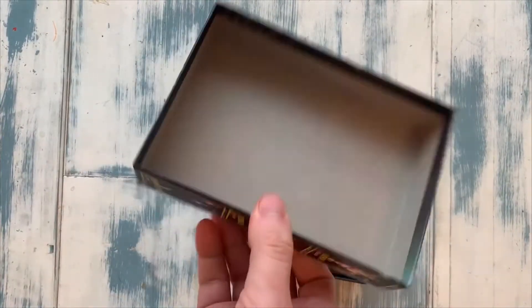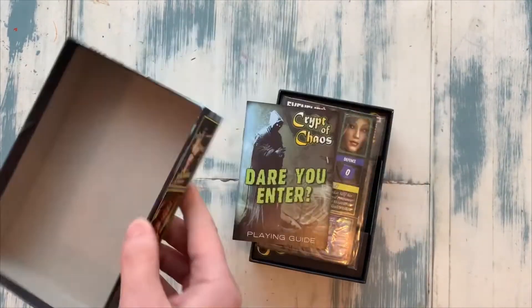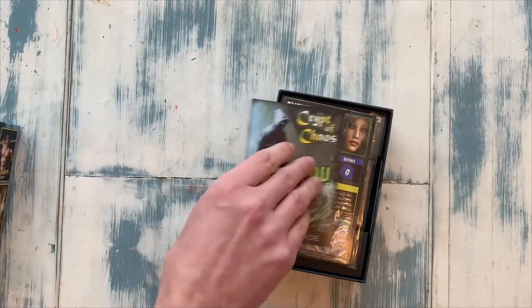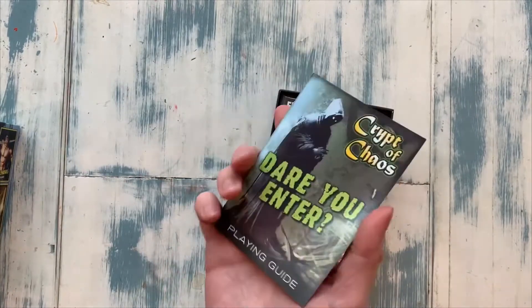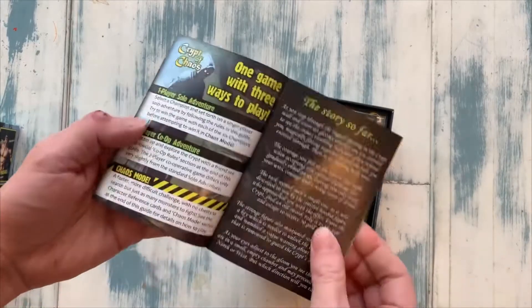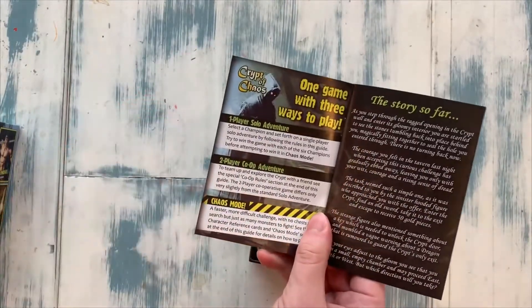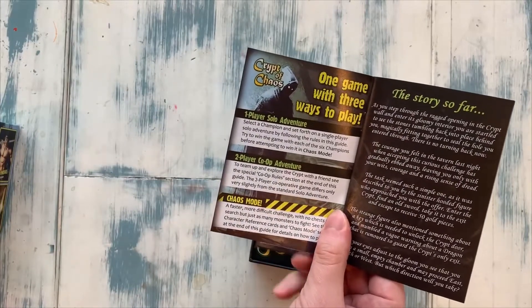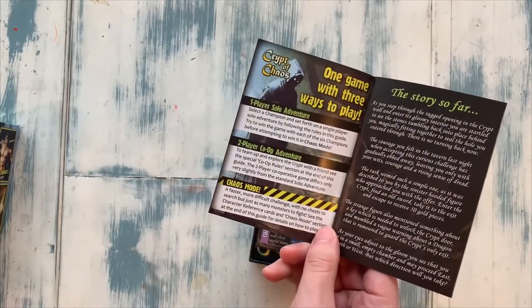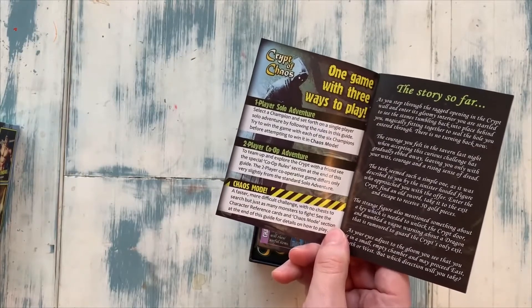There's nothing on the inside of the box, just in case you are concerned — and I know Jamie always checks out these unboxing videos to see if there's anything in there. There's nothing in there for you, Jamie. So we have a rule book, which is quite small. The different modes you've got in here: you've got the solo adventure, the two-player, and the chaos mode, which is a faster, more difficult challenge with no chests to search but just as many monsters to fight.